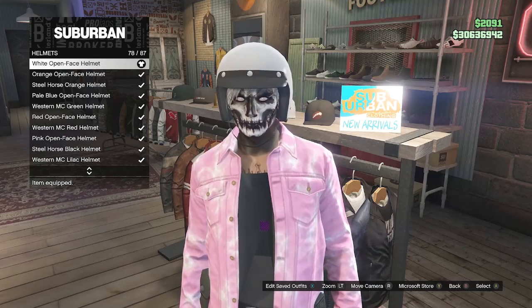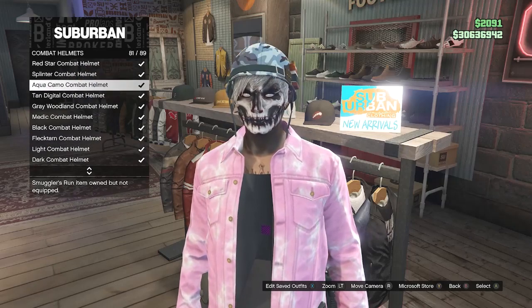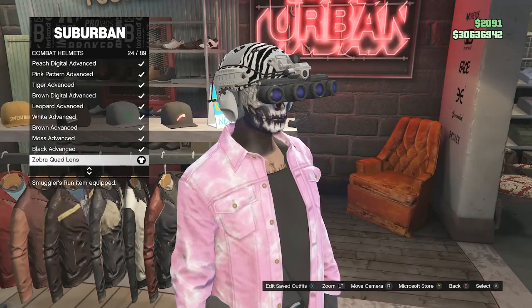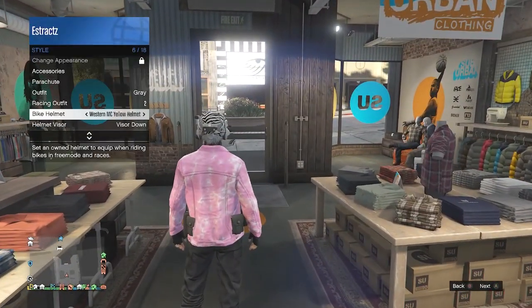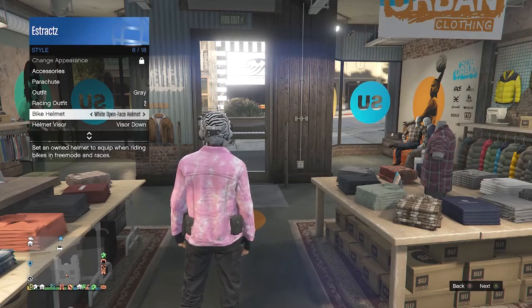After buying the white open face helmet, back out of helmets, go to combat helmets on slot 23, and find the zebra quad lens on slot 24. Equip the zebra quad lens with the visors down. Back out of hats, pull up your interaction menu, go to style, go to bike helmet, and scroll through until you find the white open face helmet.